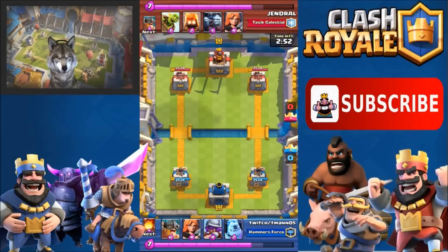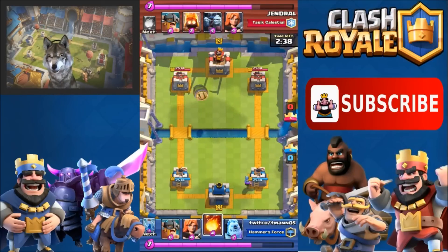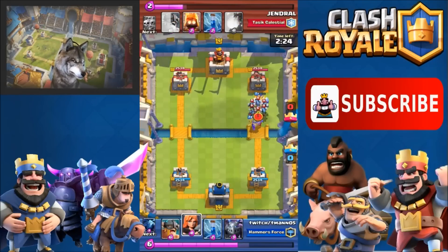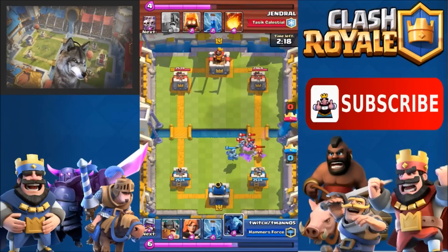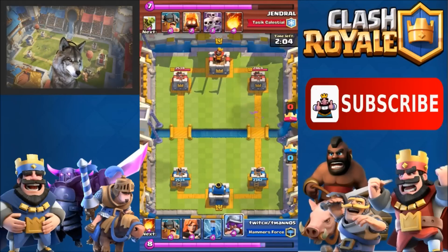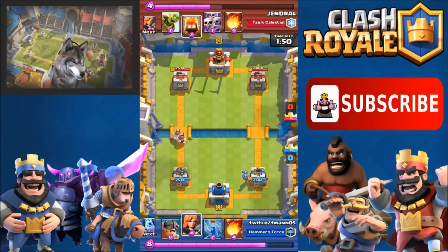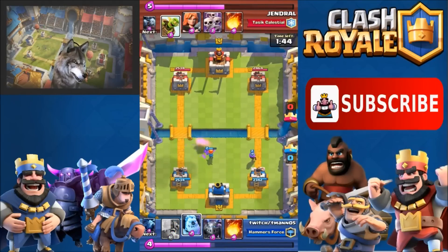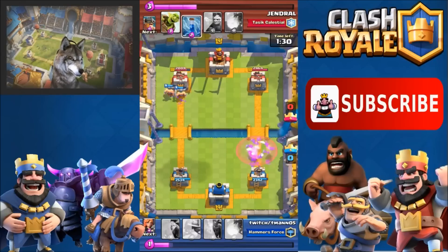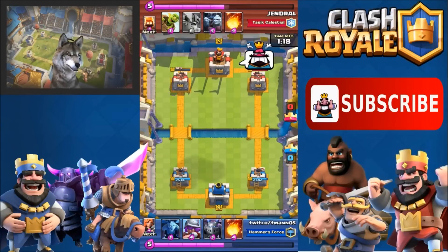The last replay is against a Zap Bait deck — lots of Zap Bait decks are winning tournaments these days. I've got Fireball and Zap as two deadly weapons against them, plus Ice Golem which is deadly against Minion Horde. I play it safe with Musketeer for anti-air, then drop Valkyrie when the Elite Barbarians come, Zap the Fire Spirits behind them, and counter push. I take the Valkyrie to the tower with Elite Barbarians wrecking it — one Fireball away from a tower.